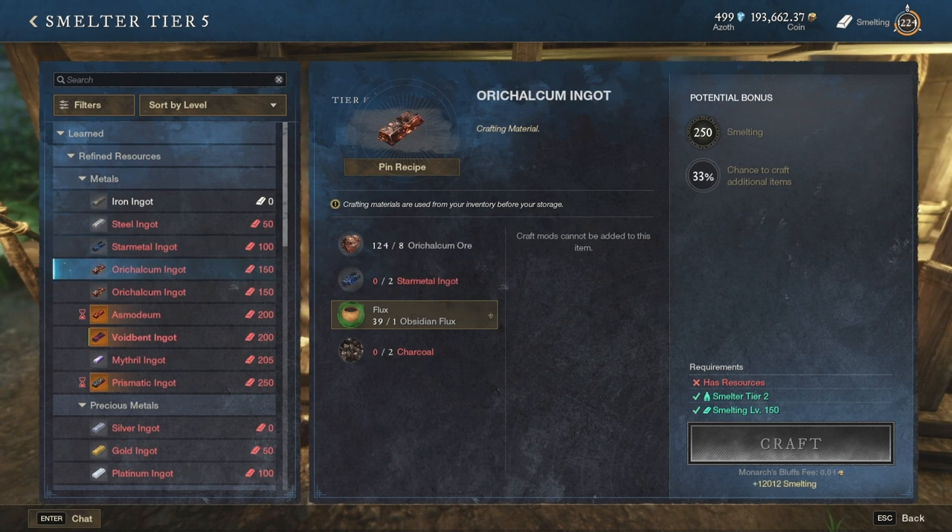Going higher in the tiers, at level 150 you can create oricalcum ingots. This type can be obtained in two ways. The first recipe uses star metal ingots: 8 oricalcum ore, 2 star metal ingots, plus the regular flux and charcoal. The second recipe uses again 8 oricalcum ores but requires 3 platinum ingots along with the regular flux and charcoal.